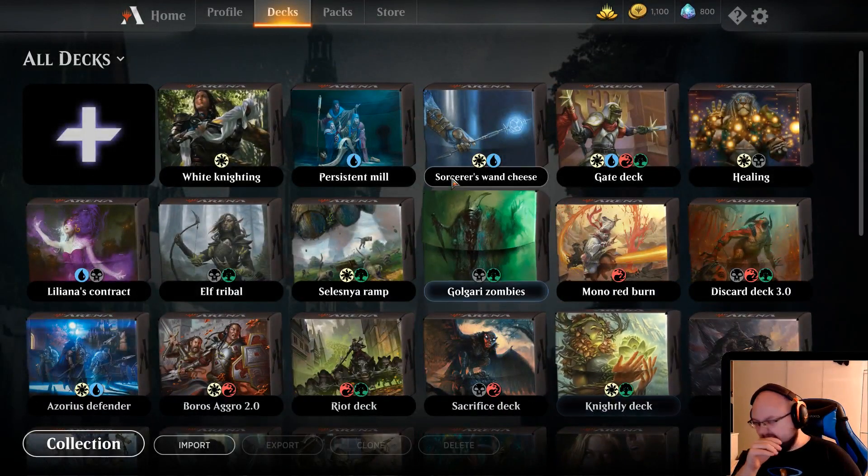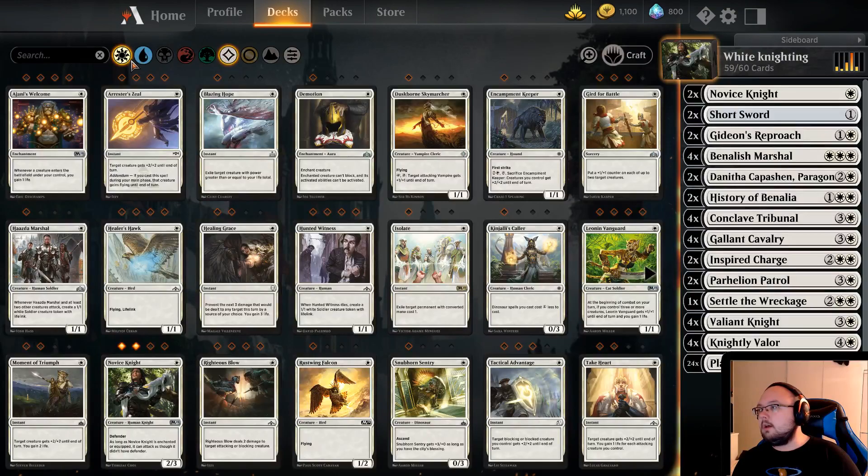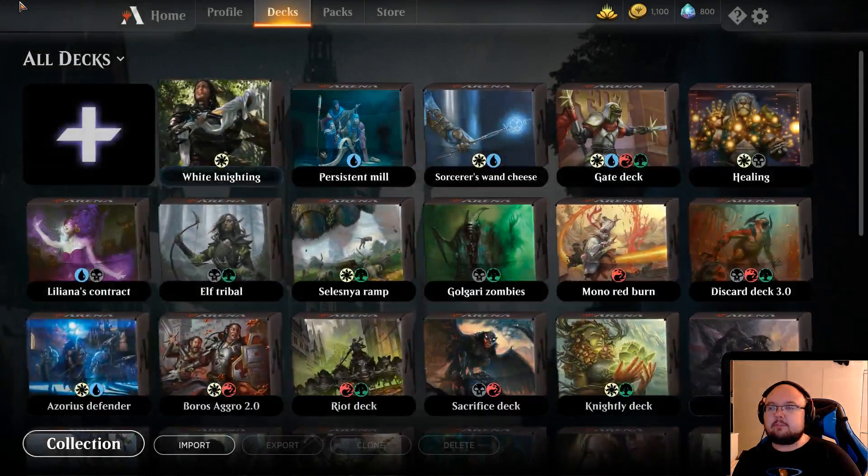We got two short swords. We want to remove the Cleansing Nova as well, I am quite sure of. Let's add another short sword. There we go, done. Let's play this.